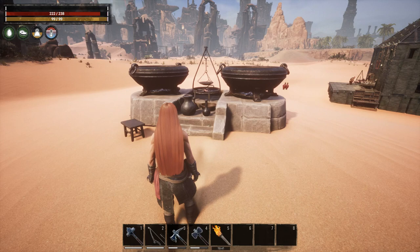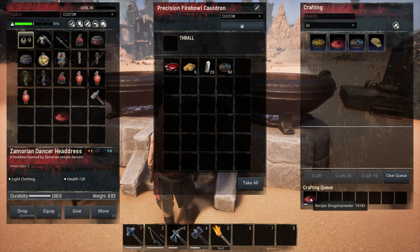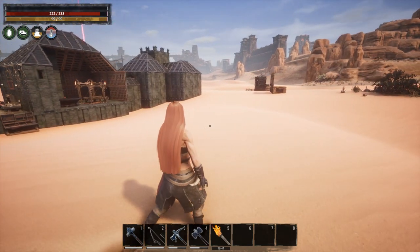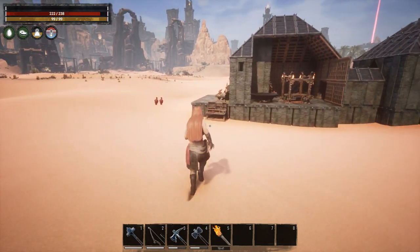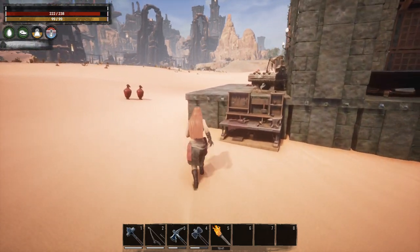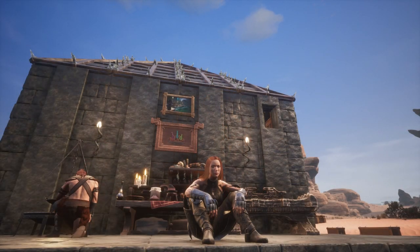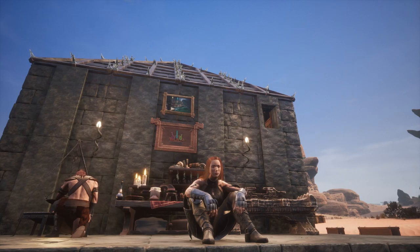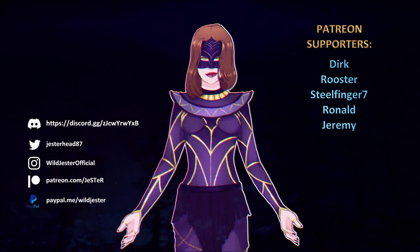Is crafting the only way of getting Dragon Powder? You should rely on crafting as the primary way of getting Dragon Powder because it's such a rare item. If you are extremely lucky, there might be special points of interest with loot chests or bosses that may drop Dragon Powder, but the chances are so low. Always rely on crafting for getting Dragon Powder in bulk — it's always the more effective way of obtaining it.